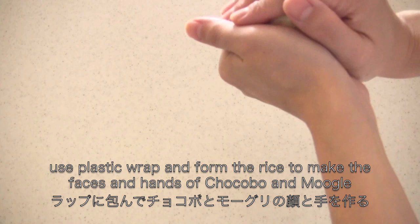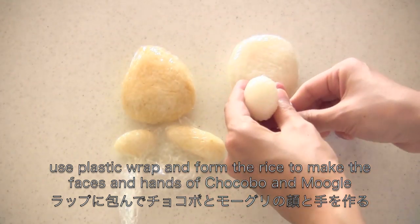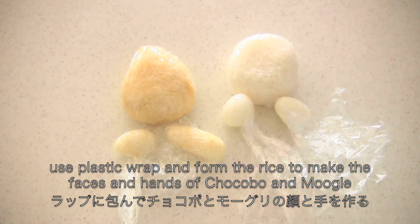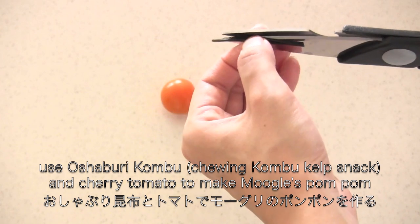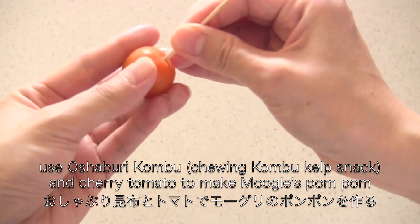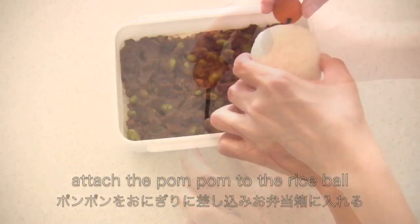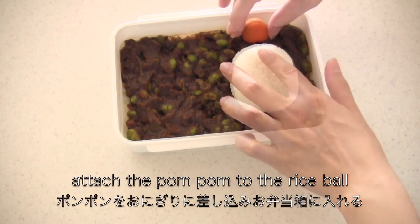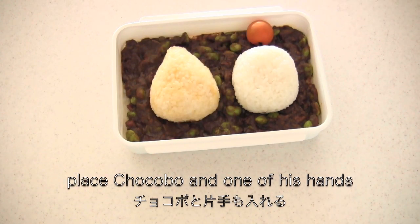Use plastic wrap and form the rice to make the faces and hands of Chocobo and Moogle. Use oshaburi kombu and cherry tomato to make Moogle's pom pom. Attach the pom pom to the rice ball and place it into the bento box.